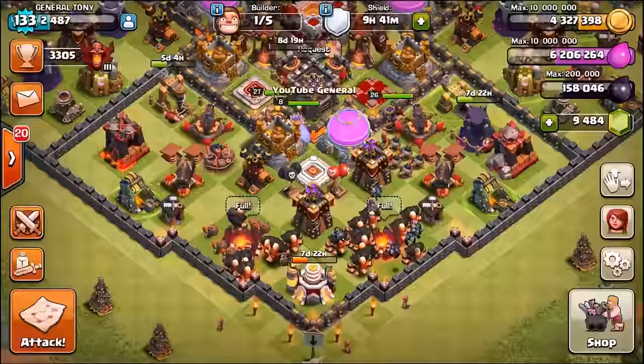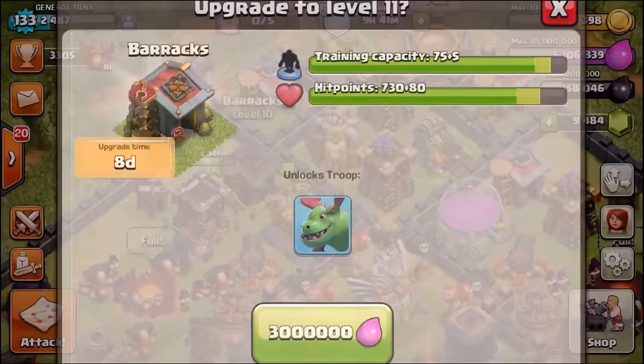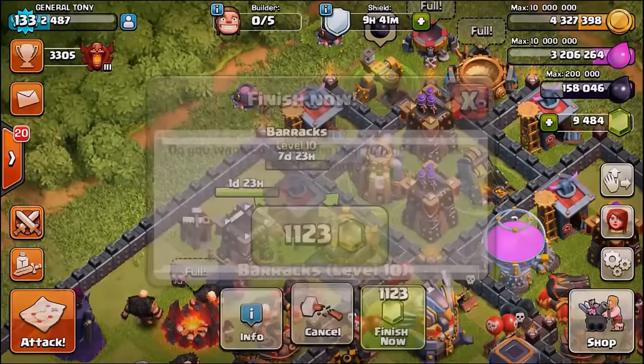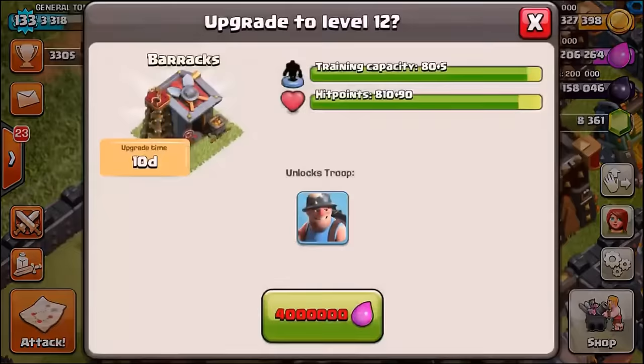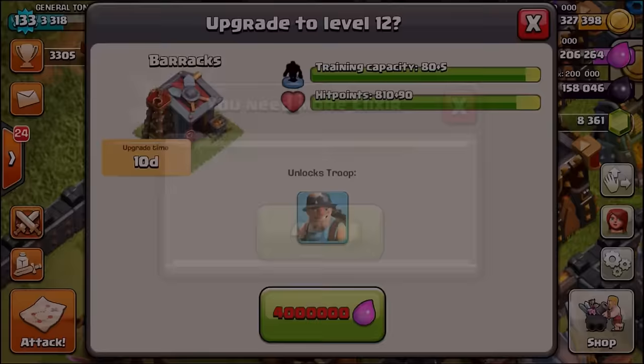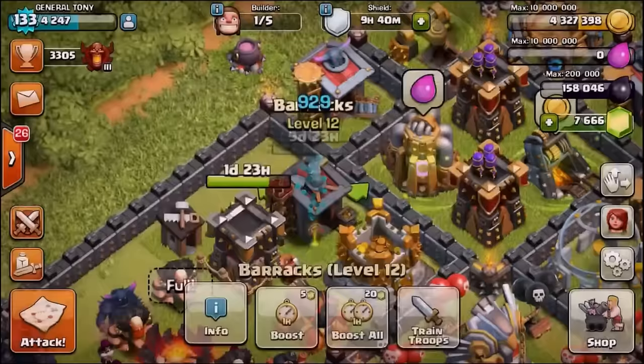We have so many new features but we're going to start by upgrading the barracks. Going to one barrack it's going to cost us 3,000,000 elixir and we'll get a new level 11 barracks. We're going to upgrade it straight away to a level 12 where we will be unlocking the miner. We need to buy some elixir - it's going to cost us just under 500 gems. We now have our first level 12 barracks.